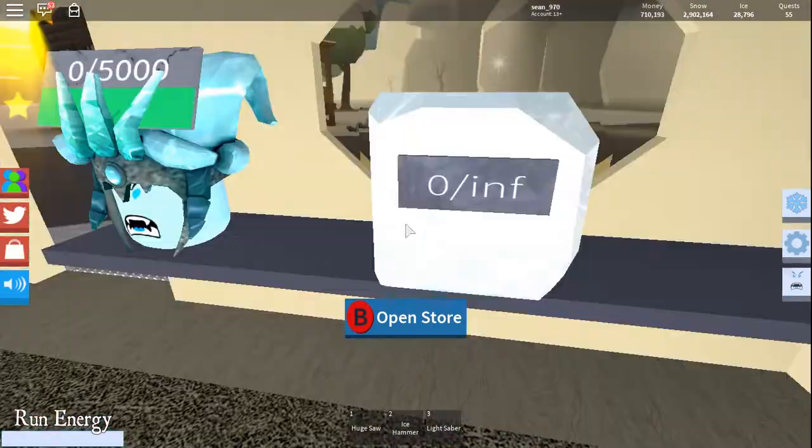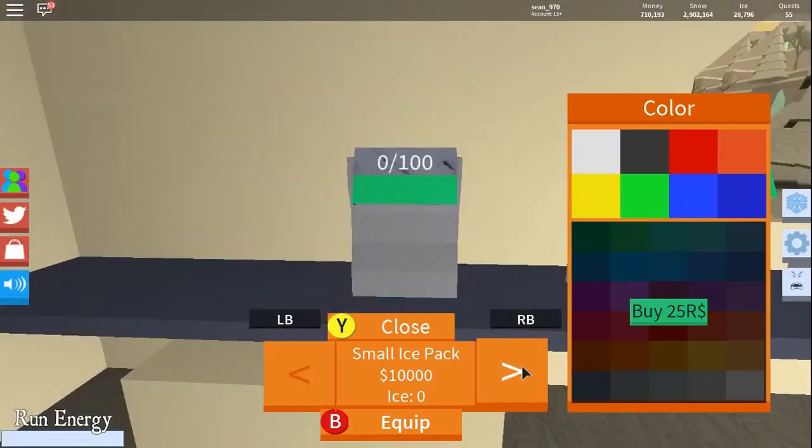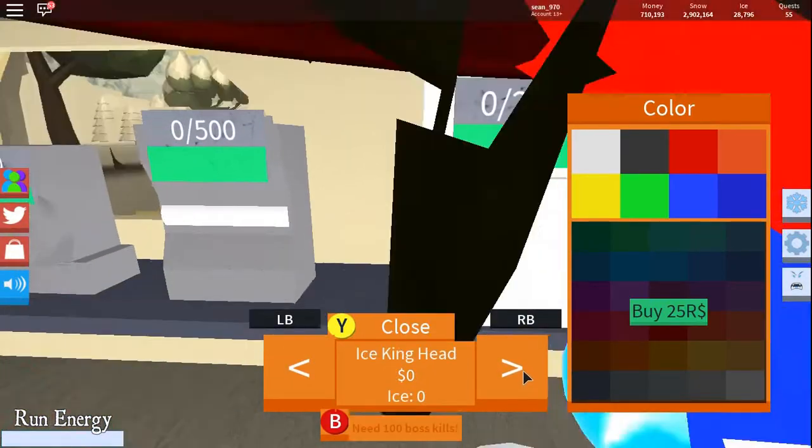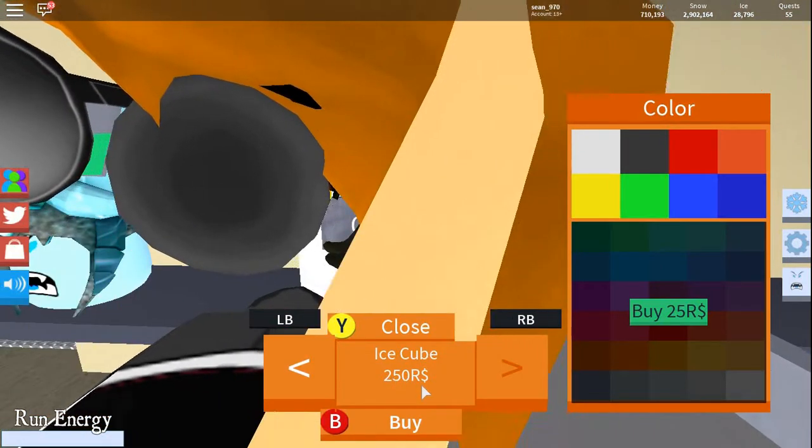Here you go, this is the cube ice pack and it can hold infinite amounts. Here it is in the store — the ice cube, and it is 250 products.